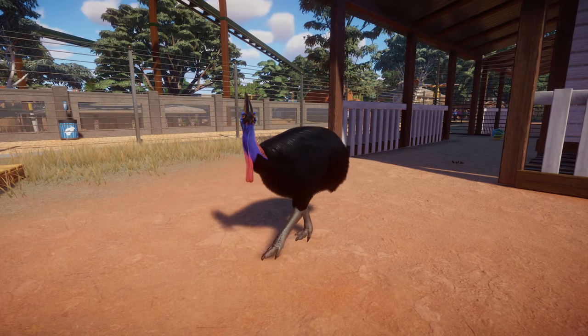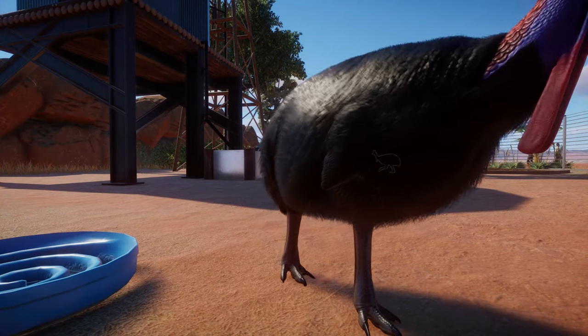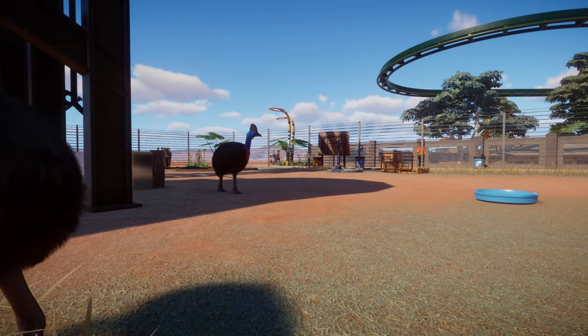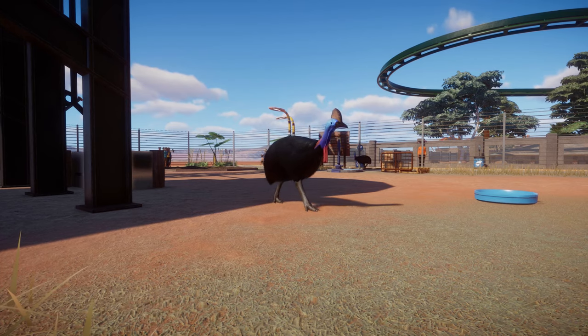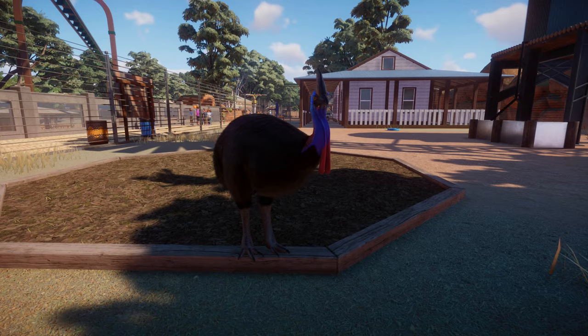The southern cassowary is a really cool-looking bird and it's a shame it cannot fly because it would look majestic in the skies. On the other hand we wouldn't be able to set up a big enough habitat for it in our zoos, so visitors wouldn't get a chance to enjoy this beauty. These are solitary animals so they will take up all the space in the habitat and they require quite a big one.